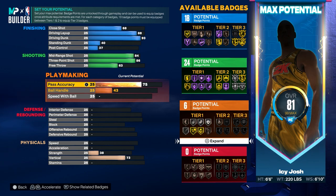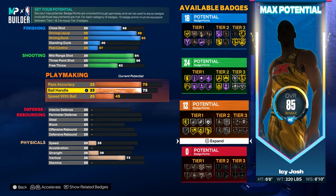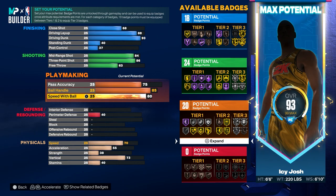For the pass accuracy put that to 75. Then for the ball handle put that to 85, and then for the speed with ball put that up to 80.